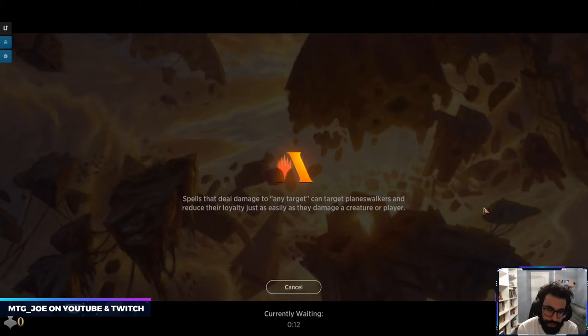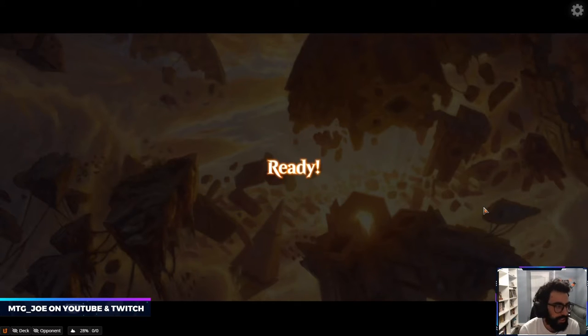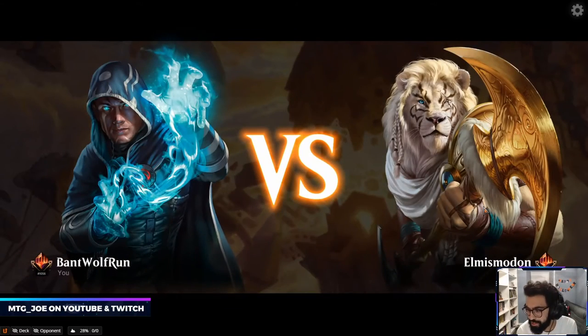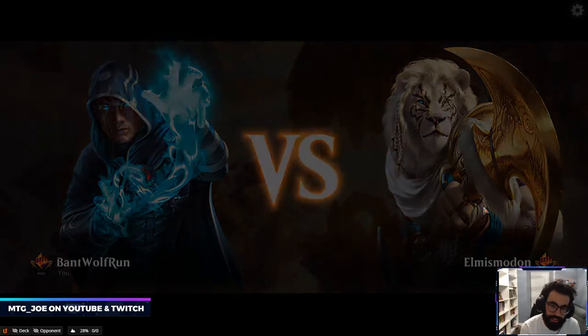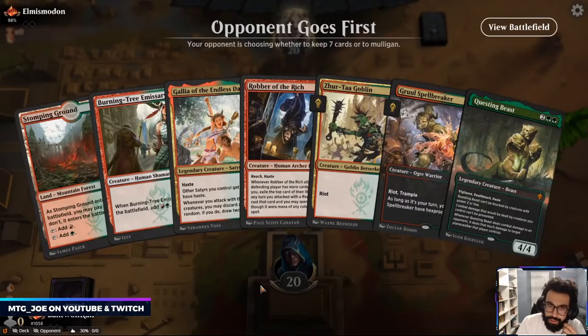We were like top 400 when we started. 103 with mono black aggro. Individually powerful cards but it just didn't seem to come together.